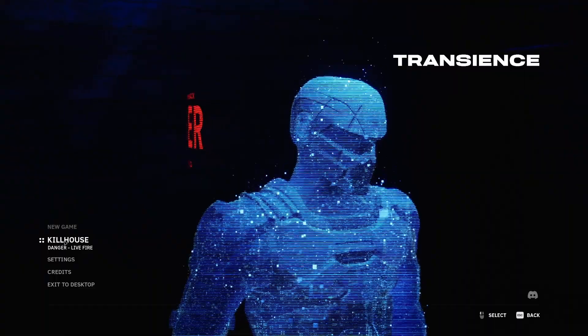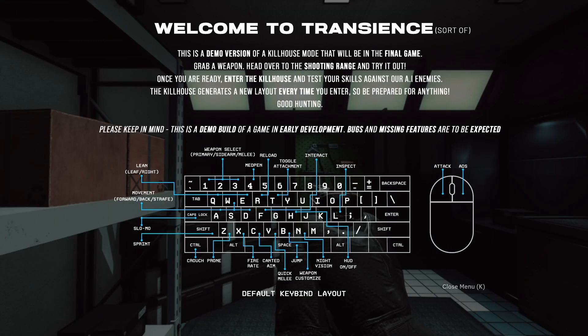See what he's done so far. Welcome to Transient. This is a demo version of a Kill House mode that will be in the final game. Grab a weapon, head over to the shooting range and try it out. Once you are ready, enter the Kill House and test your skills against AI enemies. Kill House generates a new layout every time you enter, so be prepared for anything. Good hunting.